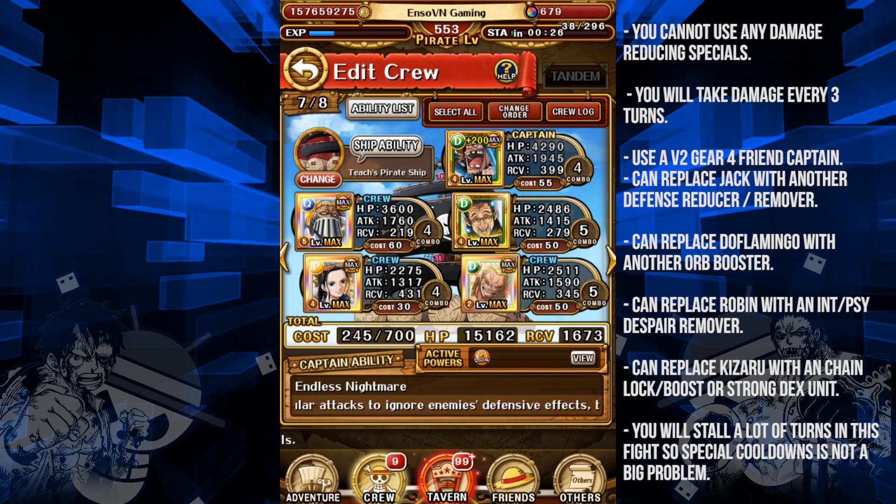Kizaru is there just because he's DEX and a Shooter to fulfill the Blackbeard requirements, and he also gives you a chain boost. Flamingo is DEX, an all-booster, and a Slasher. Robin is the main one to have because she removes despair and she isn't QCK, DEX, or STR, which get silenced for 20 turns on the final stage.